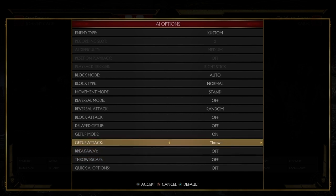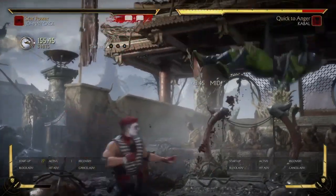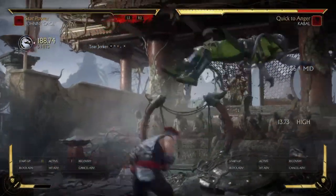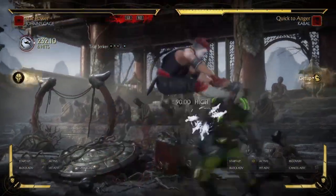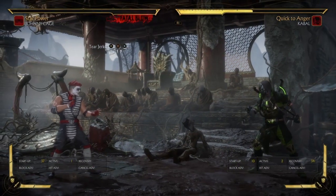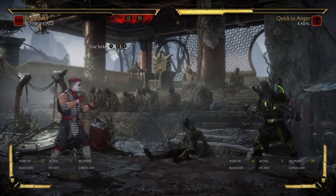Now the other option is if they try to throw you. If they try to throw you, what's going to happen is that it's not going to work for them — it's kind of like Johnny Cage ducked under the throw for a brief moment and then managed to get this out. So these are the two options that Johnny Cage pretty much has to take advantage of this particular situation.